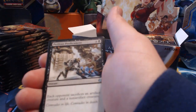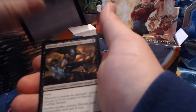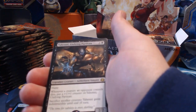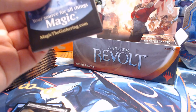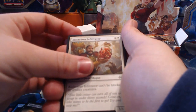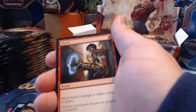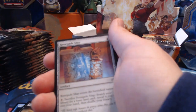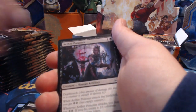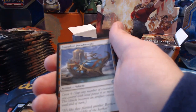Pacification Array, Perilous Predicament, and a legendary creature — Yaheni Undying Partisan. Pack three: Adicaeus Infiltrator, Taken to Custody, Shock, Cruel Finality, Unbridled Growth, Fourth Bridge Prowler, Renegade Map, Implement of Improvement, Aether Poisoner, Universal Solvent, Aeronaut Admiral, Aerial Modification, Consulate Dreadnought.